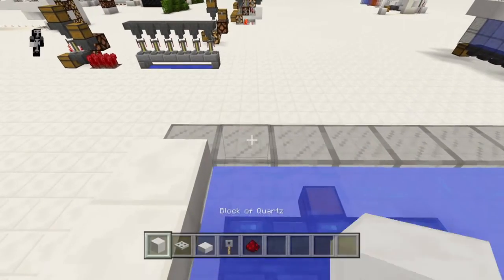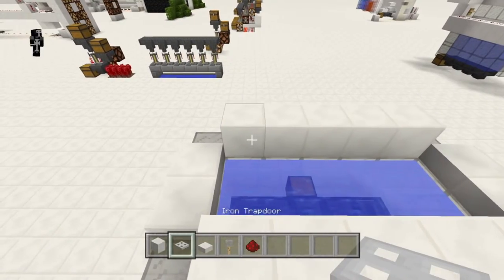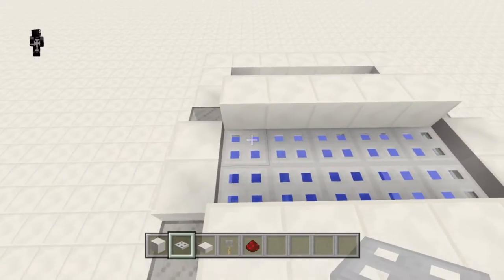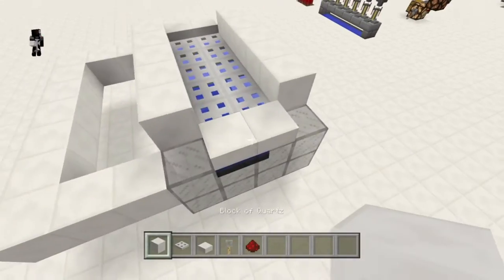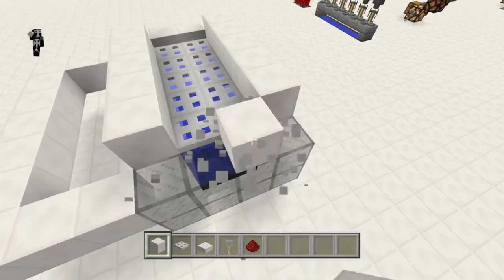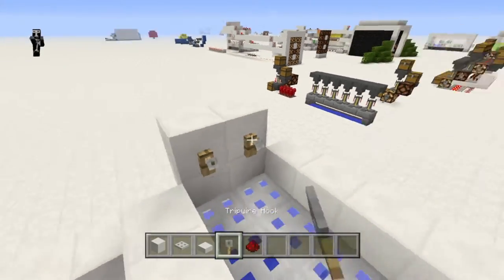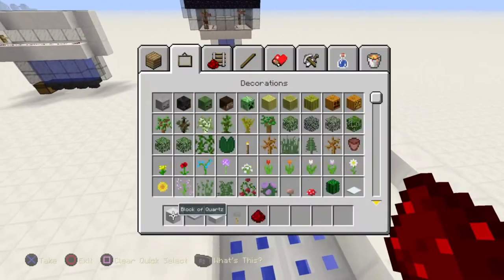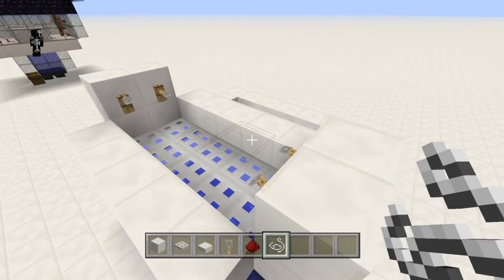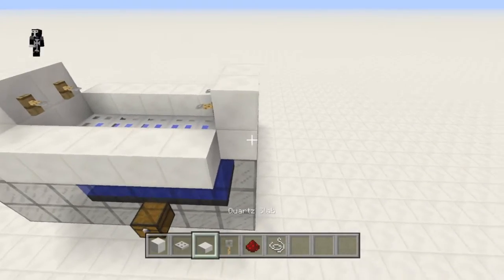Put two slabs here — actually it doesn't matter if they're slabs or blocks. Put blocks surrounding it and put trapdoors on the bottom half of those blocks, just like this, so the pigmen can't get up and take a breath. Then put our trapdoors down. I was actually doing an old design — we don't need slabs there. The blocks should be one block higher than the trapdoors, even though they don't look like it. Put the string directly on top of your trapdoors, and I always connect it to the other string just to be safe.